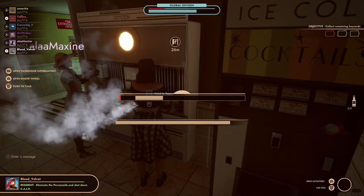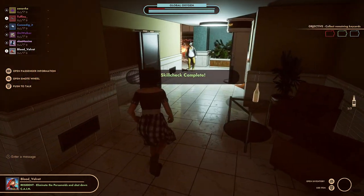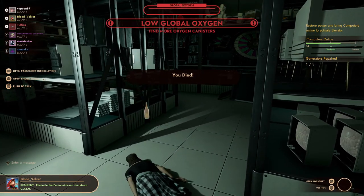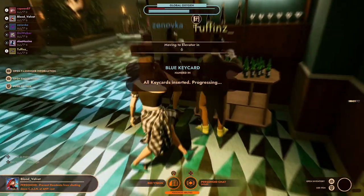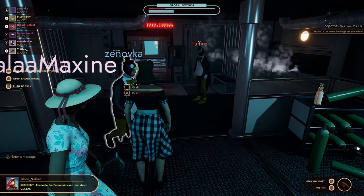Throughout the game, the residents will also need to keep the ship's oxygen levels full while working on their task. If the oxygen runs out, the residents will suffocate and the personoids will win. While this all probably sounds awfully familiar and similar to another classically deceptive game, it does have its own spin that can make you love or hate it, depending of course on what side you're playing on.